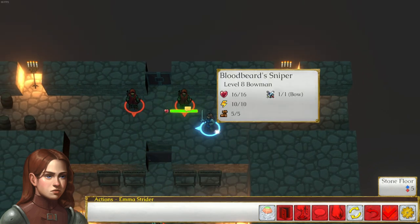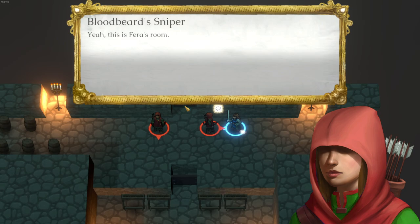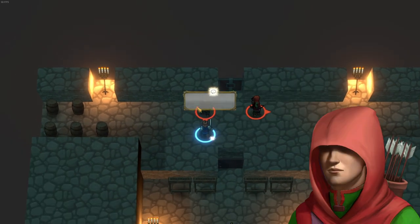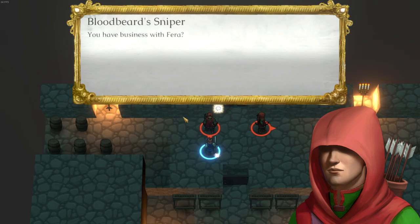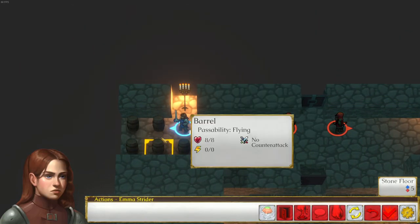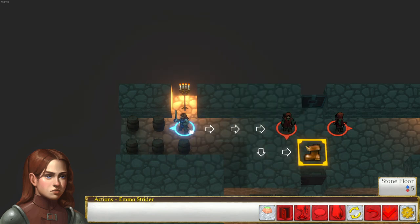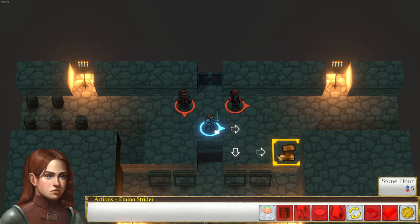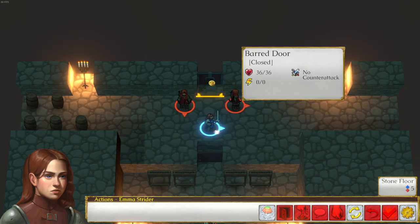Oh wait, have we been here yet? Yeah, this is Pharah's room. 'You have business with Pharah?' Okay, we do have business with Pharah. I see — this is above on a ledge, I see the 3D layout. Let's go in and talk to Pharah.